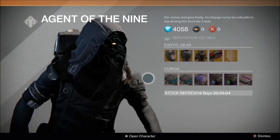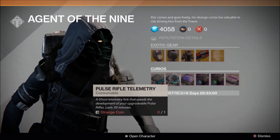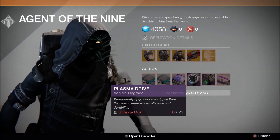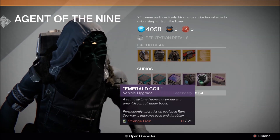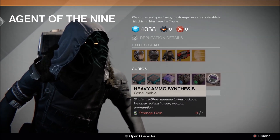You can also buy an exotic engram for 23 Motes of Light. Among his other items, we find telemetry for Auto Rifle, Pulse Rifle, and Machine Guns, and it looks like we have a blue or green Legendary Vehicle upgrade. He's also selling heavy ammo synthesis for one strange coin.